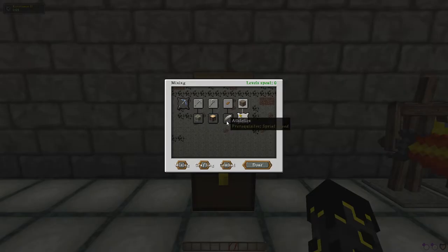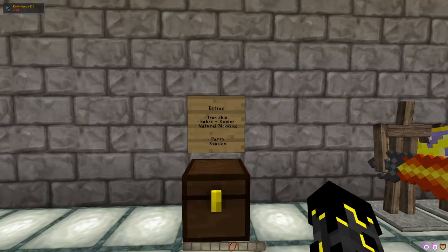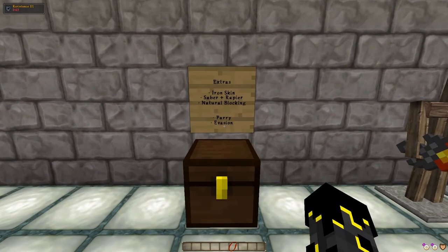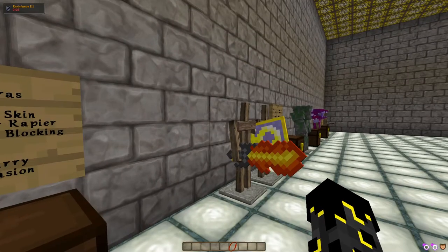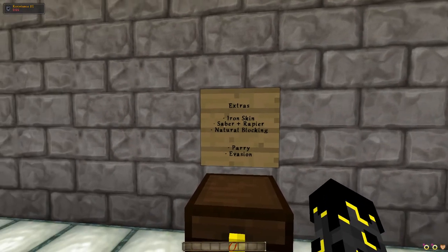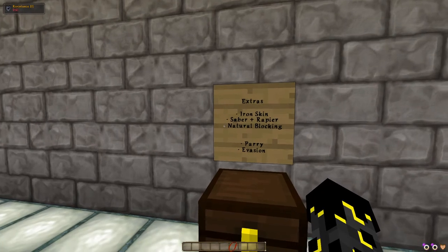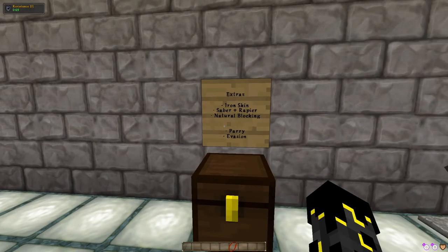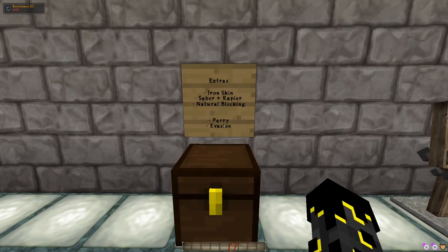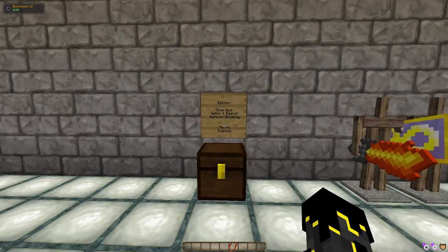One more extra source of damage reduction: in your L menu under combat, Iron Skin — if you max this out, it gives you a further 25% damage reduction of what's left. These don't all get combined at once; they're calculated on a tier basis. So what's left after armor gets reduced by 25% from Iron Skin, then by 25% again if you're using a Saber, then by another 20% from Natural Blocking — or blocked entirely by Parry or Evasion, though Evasion kind of sucks.